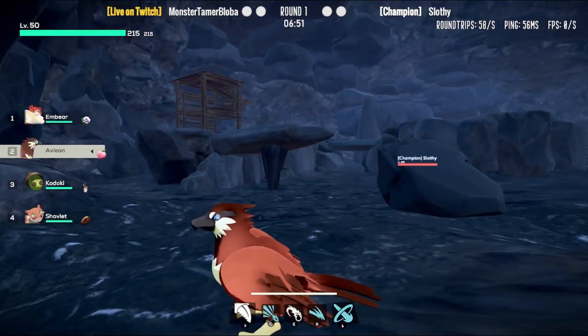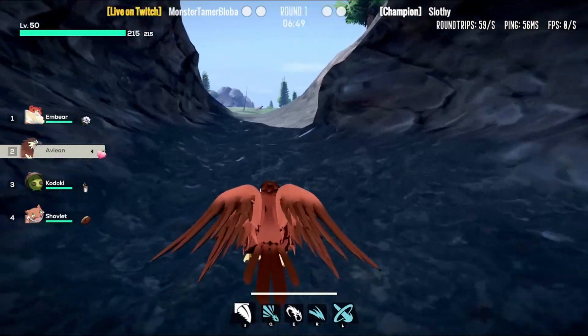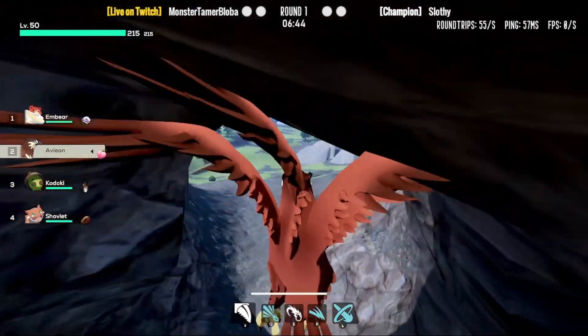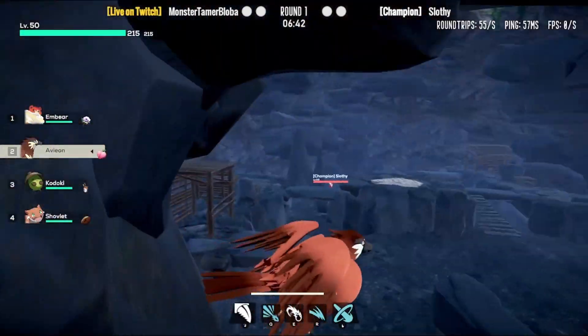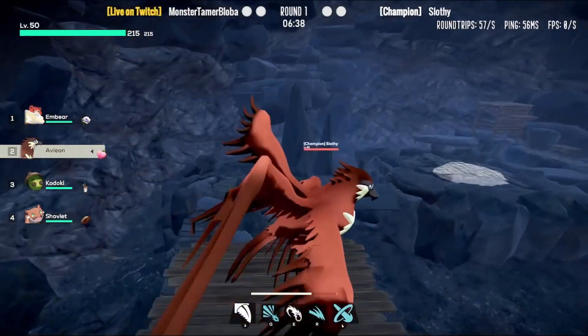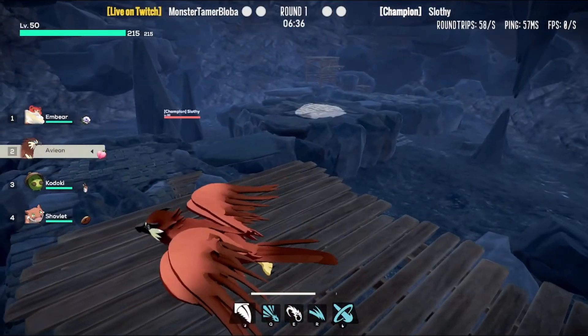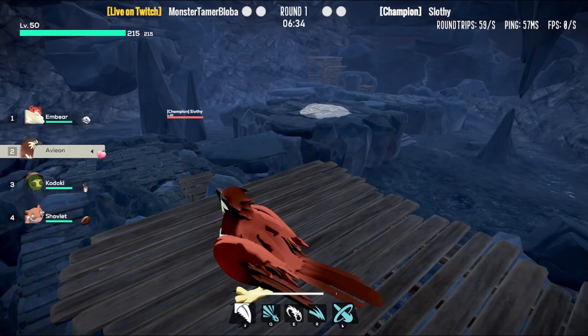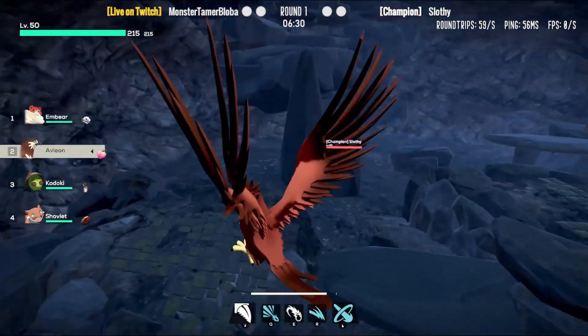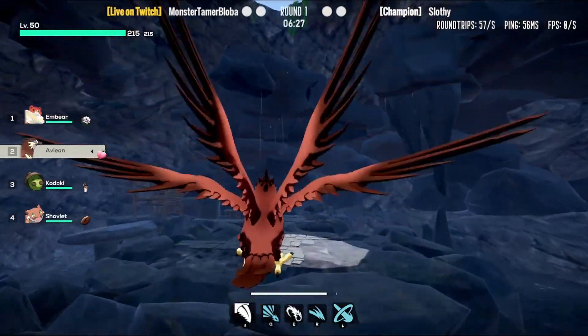We're just gonna check it out — we're not actually fighting on this map. You can see some pretty cool sights outside the map like normal. I was actually not sure they were going to do a cave because of Avion and other flying kinfolk, but it's kind of cool that they made it so vertical.